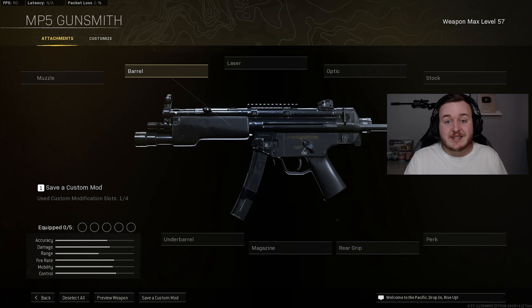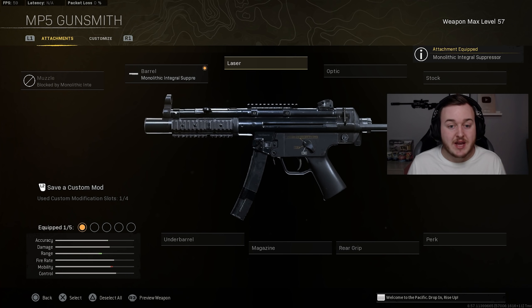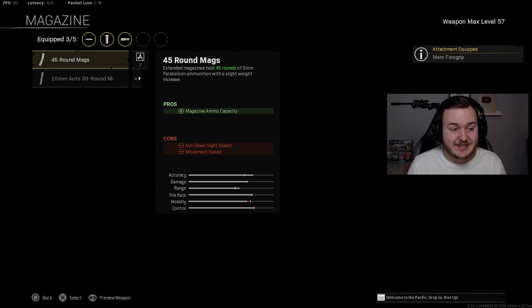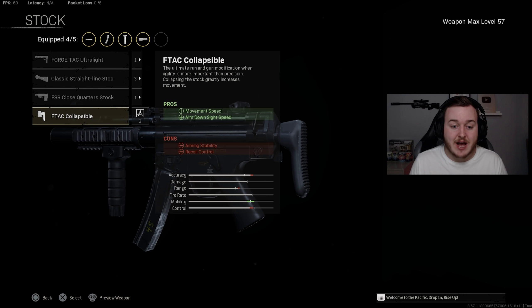For our last build we have the Modern Warfare MP5 — an underrated weapon not many people use but still really good. The barrel is the Monolithic Integral Suppressor for substantial sound suppression and bullet velocity. For the laser, the M5W Laser helps with hip-fire accuracy and sprint-to-fire speed. The underbarrel is the Merc Foregrip for recoil control and hip-fire accuracy. The magazine is the 45-round mag. For the stock, the FTAC Collapsible gives movement speed and ADS speed.